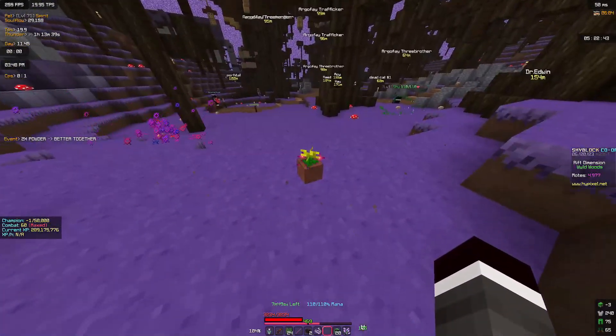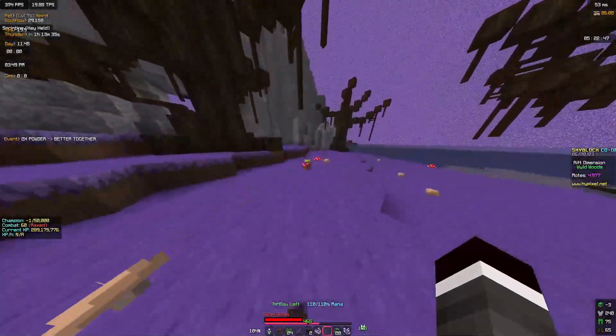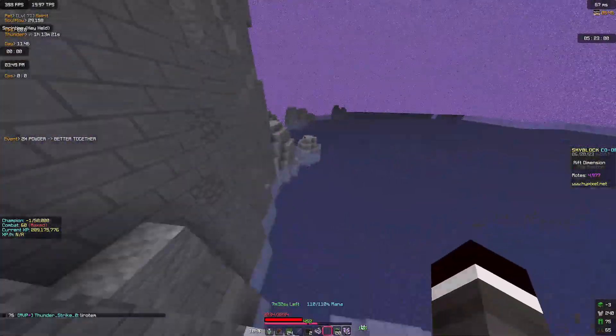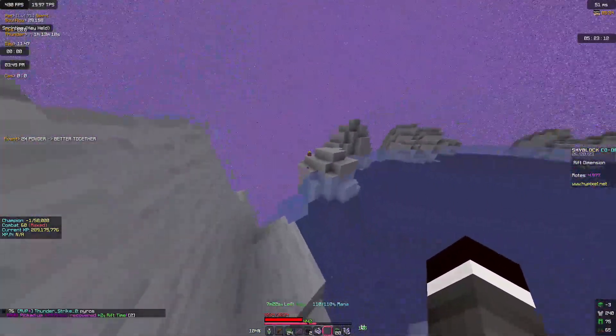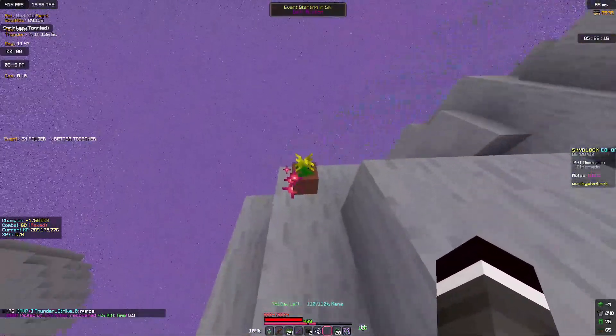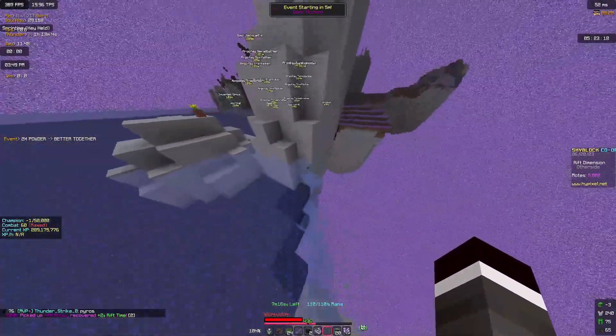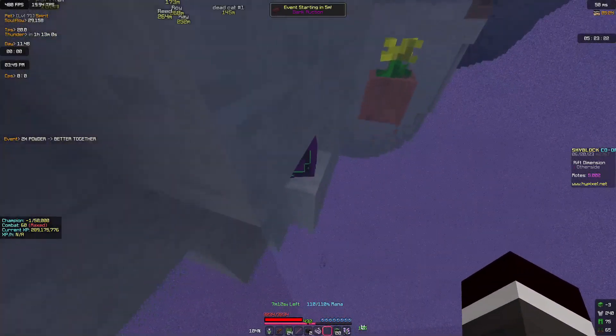For the fourth one, you're going to want to hit these flyer pots and follow along the flyer pots. After you're done with this one, look behind you, go down in the water, hit it, and it's going to appear just next to it.